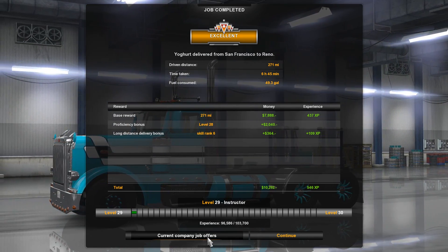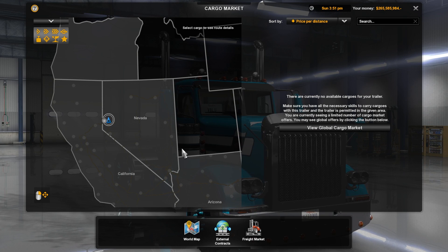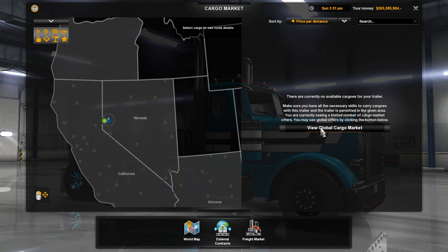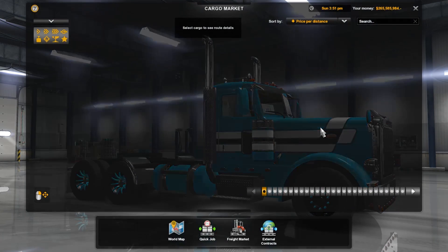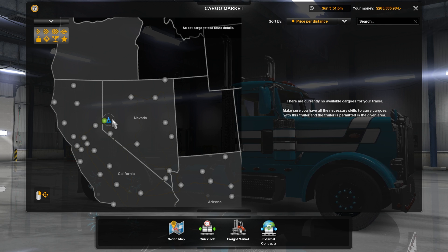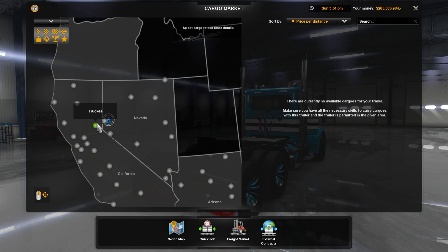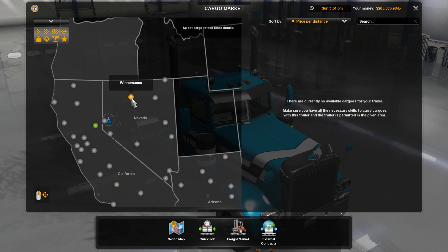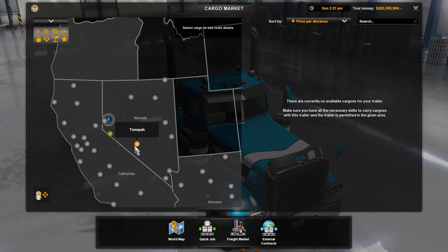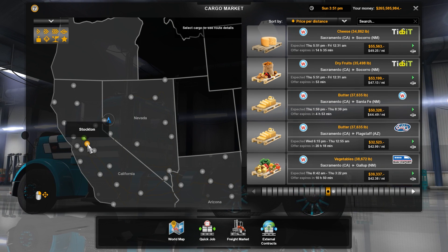This is a new feature — you can click on current job offers from this company. A skill went up — fuel economy. I always do just-in-time last because I hate it. There are currently no jobs available from this location. Sometimes you'll have a job going back or going another direction from your delivery point, but since we don't have that, we're still in Reno. No cargo. This is going to be another problem for you and your drivers — you might get into a situation where that city offers no jobs. The nearest ones are Carson City — no jobs there. Winnemucca is the closest place.